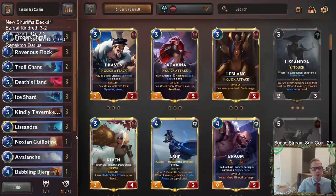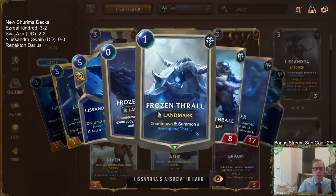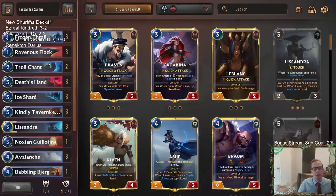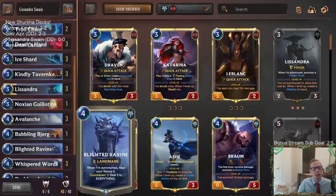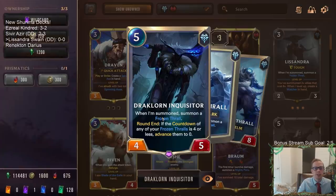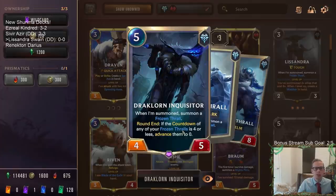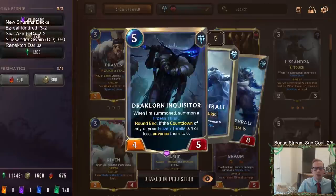We're going to be trying to clear the board quite a bit. Whenever you summon Lissandra you get a Frozen Thrall — that Frozen Thrall is a countdown-eight landmark. We're also going to play a regular Frozen Thrall as a landmark, and of course the Dark Lorn Inquisitor, which is super important with Lissandra for turning those Frozen Thralls into Frost Guard Thralls earlier.